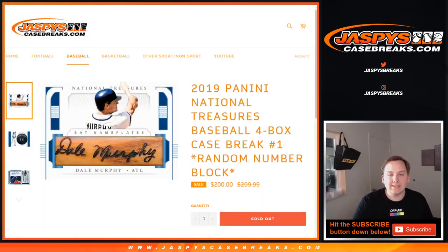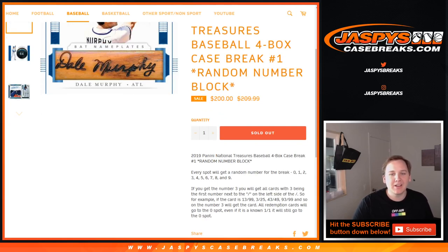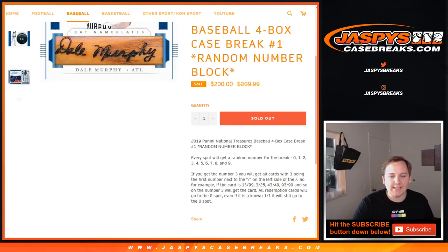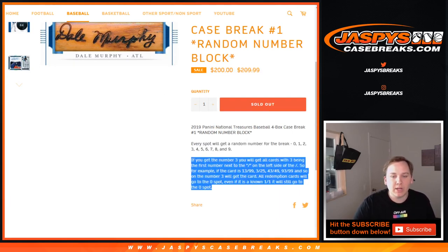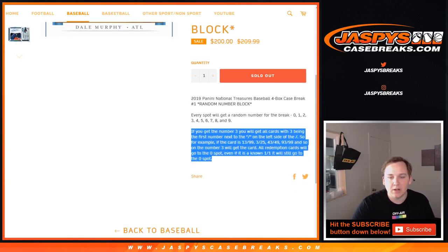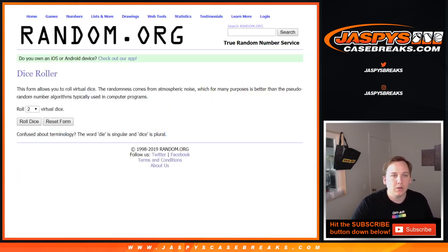What's up everybody, this is 2019 NT Baseball four-box case break number one, this is a number block break. We've done PYT and random team — this is number block one. Every spot gets a random number zero through nine. If you get number three, you get all cards with three as the first number next to the slash. So a 13 of 99, 3 of 25, 43 of 49, 93 of 99 — those are all examples. Any redemptions go to the zero spot, even if it's a one-of-one.